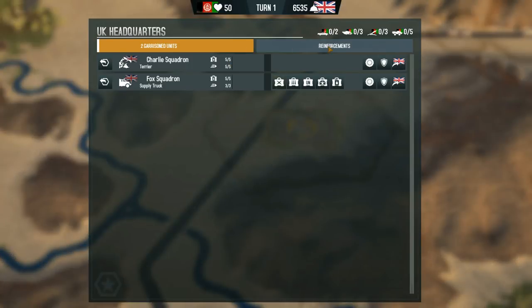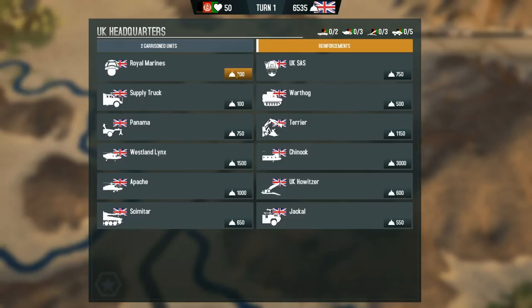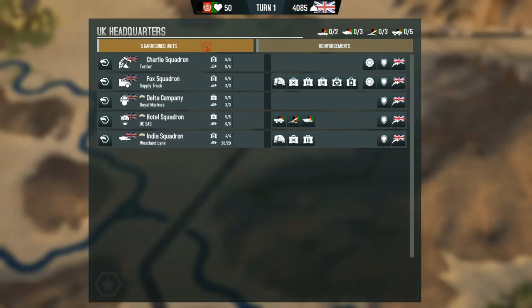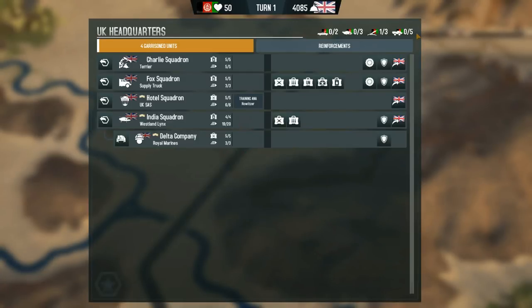We still have quite a lot of points to spend, but I feel like three Panamas is a bit much. Let's get some SAS units and a Chinook as a transport chopper. I'm going to get one of these Westland Lynx choppers — this can pretty much move our units wherever we need them. Eventually we're going to want to move our UK SAS to another location pretty far away. For now, I'm just going to train that Anna Howitzer. Let's pick up the Royal Marines in the chopper.